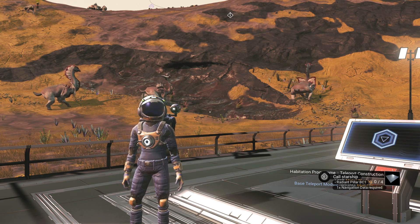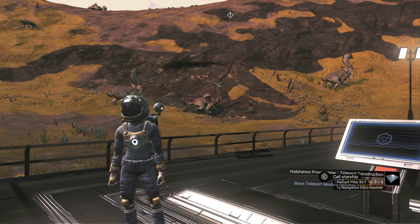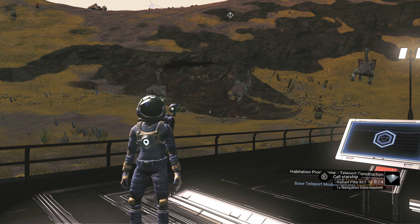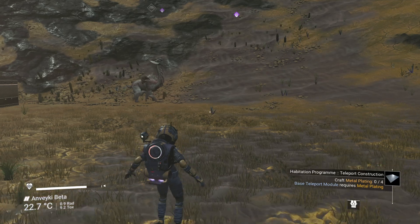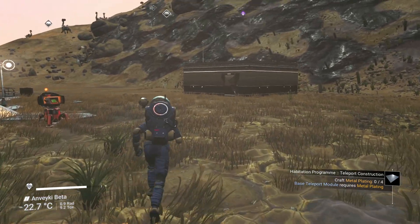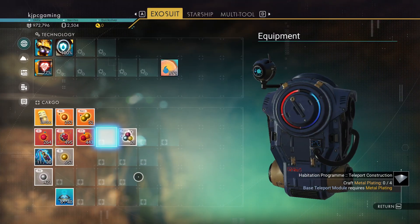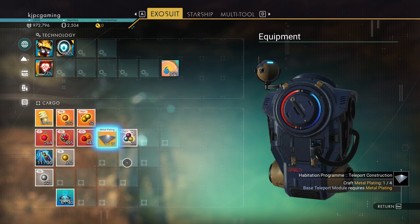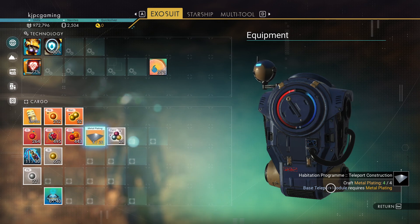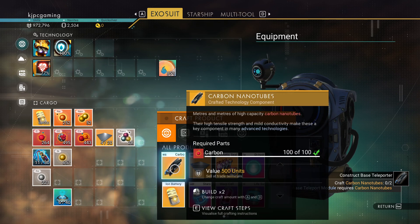Hello everyone, this is KG, welcome back to No Man's Sky. We're continuing our new start today — we're going to build a teleporter so we'll be able to teleport up to the space station. It's telling us what to do down there. I need to craft a metal plate. Now do we have that much ferrite? Here we go, I just crafted more using the D key. Now we need carbon.